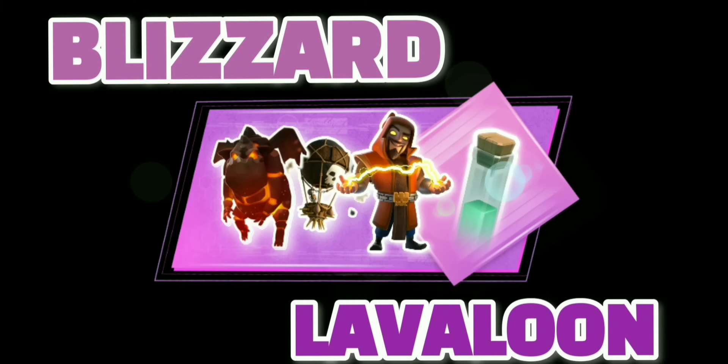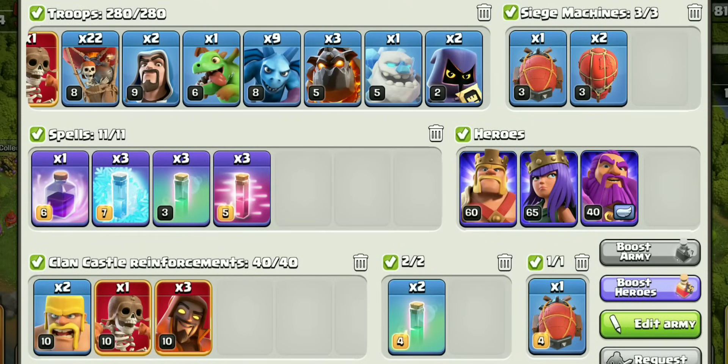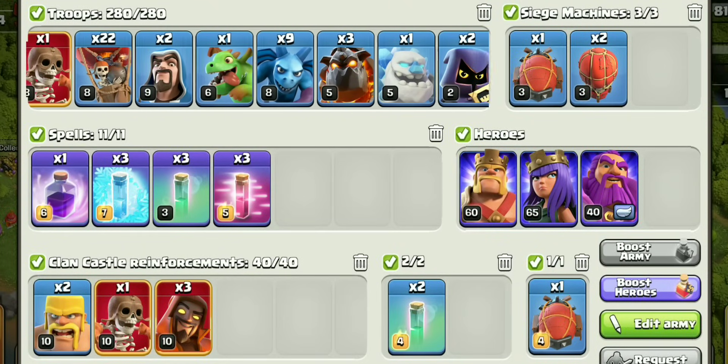At number four we have the best air attack of TH12: Blizzard Lalo Balloon. It works best on compact bases. This is the general army composition — the CC troops will remain the same every time.